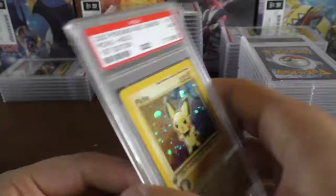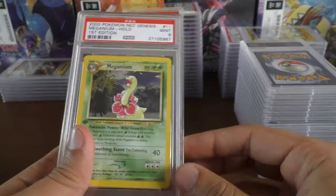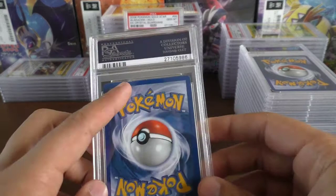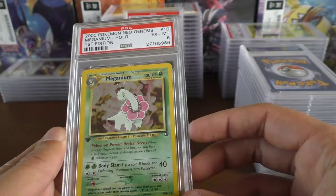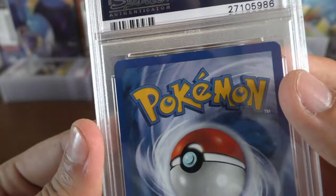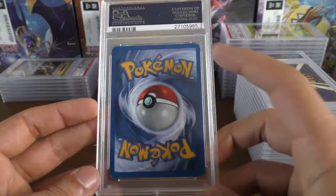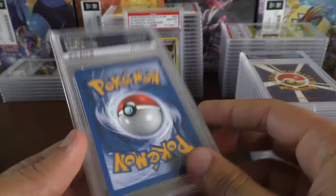Another English card — a mint 9 first edition Meganium holo — that will be a lovely card to keep. But we've also got an EX6 on a first edition Meganium — I swear that wasn't there earlier. That's really annoying — EX6 on the first edition Meganium, very poor, doesn't match the other mint we had. Then an EX5 card — there's a lot of edge wear and it looks like there's some holo scratching as well.